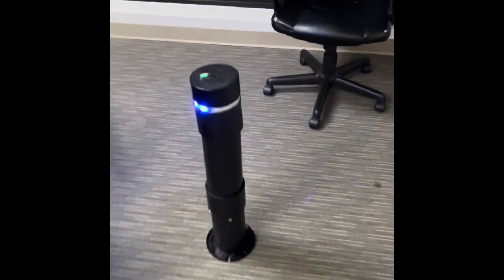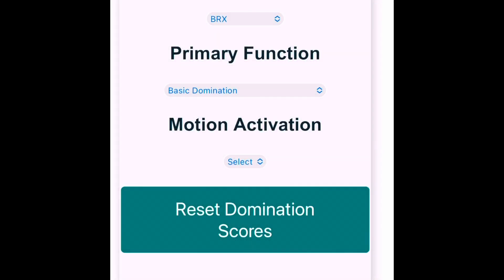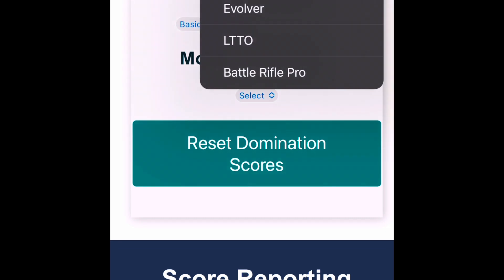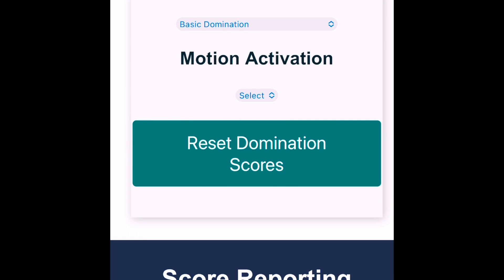It uses ABS pipe and a bunch of components inside. Just doing some testing here with the updated tower. We've got the gear selector for the system. We're going to go ahead and test this out with the battle rifle. Let's do the LTTO first — that's the Nerf stuff — so let's go ahead and check it out.